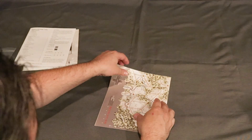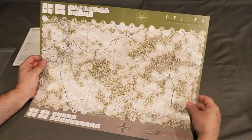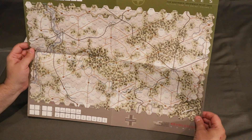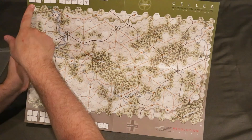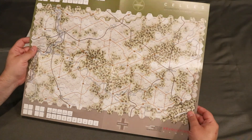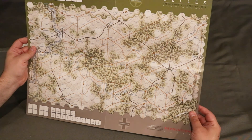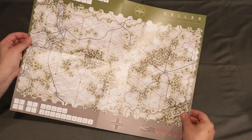And last but not least, we have the map. This is a pretty good looking map. Here is one portion of the Ardennes. We have the day track at the top with the different actions — tactical available, tactical played, and victory points. I think it's a very good looking map. One-sided, obviously. Pretty straightforward.